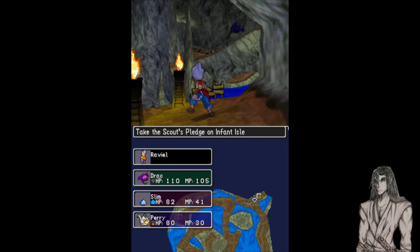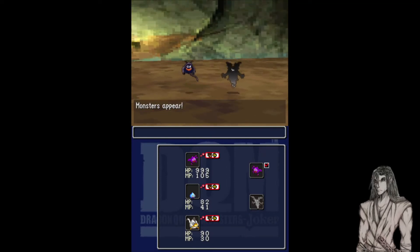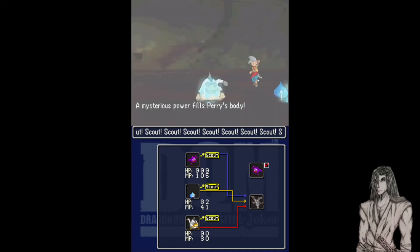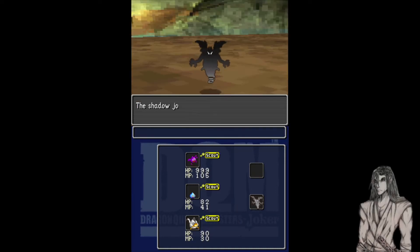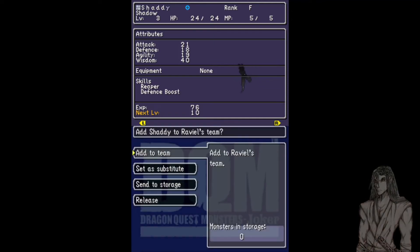It looks like going into new areas and looking at walls sometimes has the game act up when working with cheat codes. But we're in here, and there's also a Shadow. We want to scout the Shadow because we already have a Drack, and with 100% scout we should get the Shadow. The Drack flees of course — technically like what you have to do with Pokémon horde battles. We're going to call him Shad, and send him to storage.